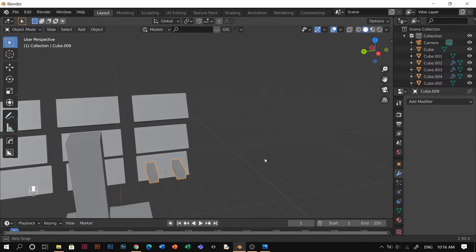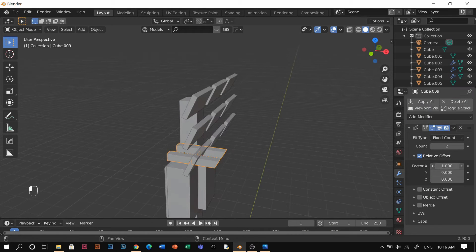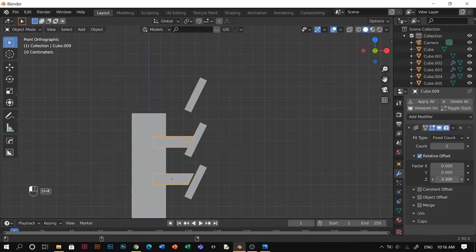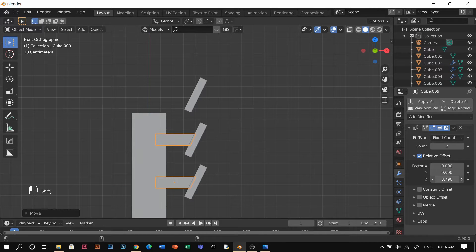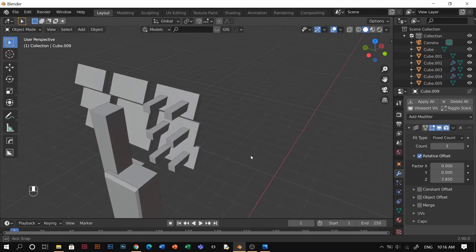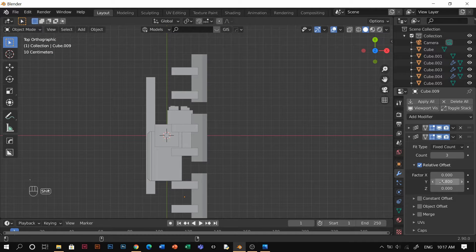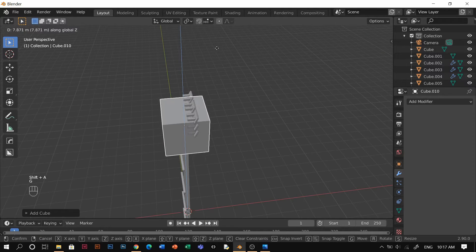After this I'm gonna try to array it. I'm gonna add array, put the 0, it's on Z. Go to front and make it so it doesn't touch the crown — make sure it touches just like that. And I'm gonna add another modifier, duplicate this one, put them on the Z, put the Y now. Perfect, just a bit more.